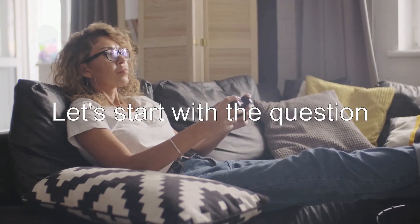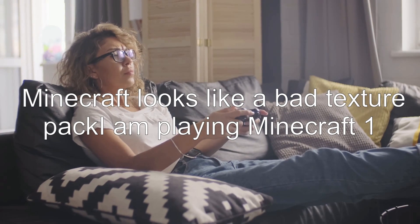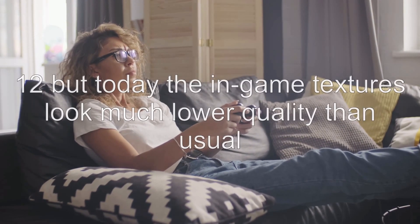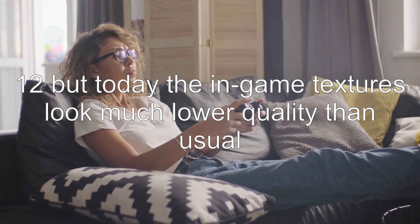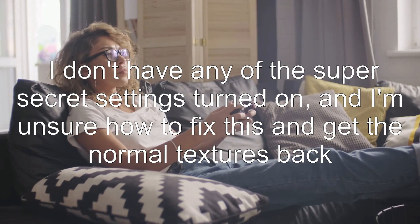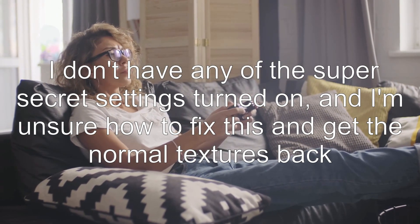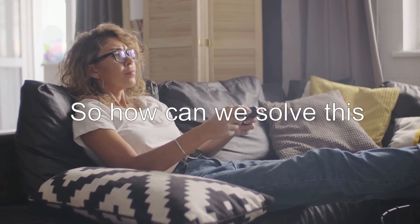Let's start with the question. Minecraft looks like a bad texture pack. I am playing Minecraft 1.12, but today the in-game textures look much lower quality than usual. I don't have any of the super secret settings turned on, and I'm unsure how to fix this and get the normal textures back. So how can we solve this?